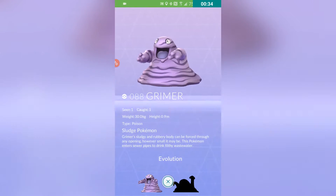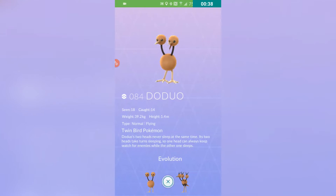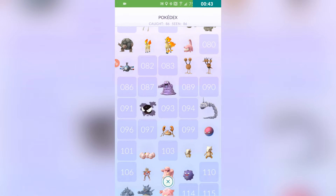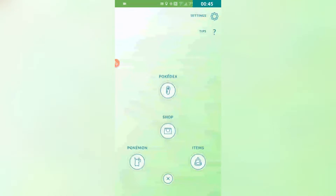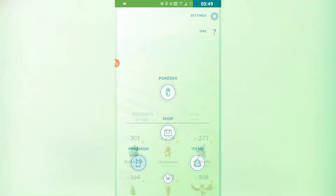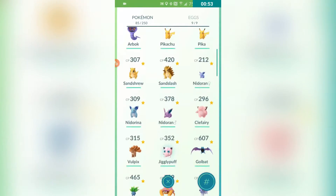For me, my Pokedex was screwing up all the time — I couldn't see anything on it for any Pokemon — it was totally screwed up. But that has been fixed and updated as well. And if you guys haven't noticed, the texture is a little bit different, the text is different as you can see.